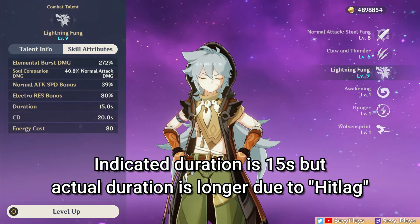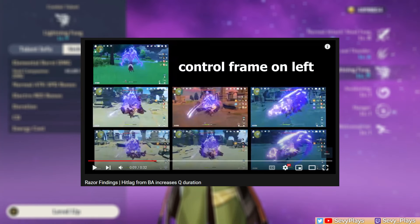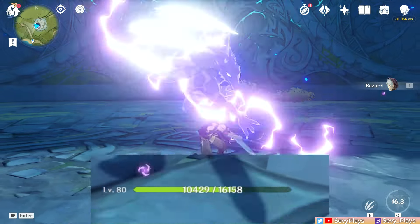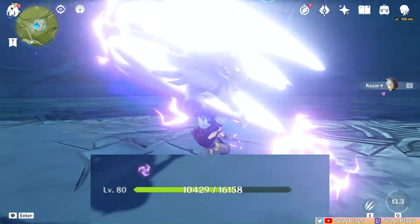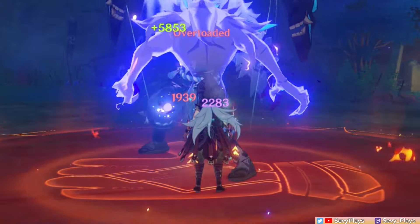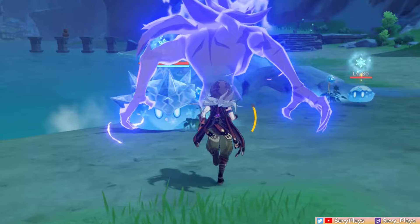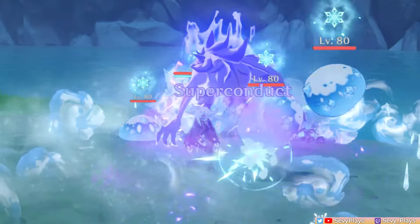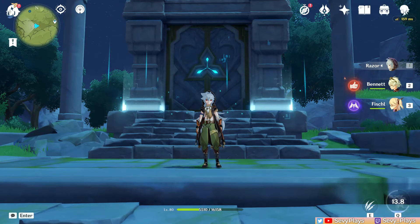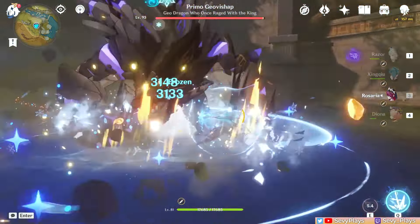Its indicated duration is 15 seconds, but it can actually last longer in practice due to a phenomenon called hit lag. I'll put a link in the description that you can check out later to better understand this. During his burst, he also applies Electro on himself periodically, creating a self-cleansing mechanic that gets rid of unwanted elemental debuffs. But if Razor is infused with Pyro, it creates an overload reaction, which may have the inconvenient effect of knocking back small enemies. If he's infused with Cryo, it creates a superconduct reaction. Switching out Razor unfortunately ends the burst form instantly, so you want to ensure that all your party members have fully set up their abilities to let Razor bash away as long as needed without needing to switch to someone else.